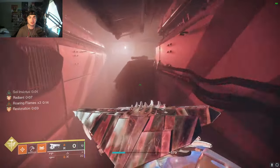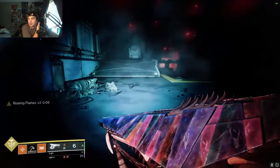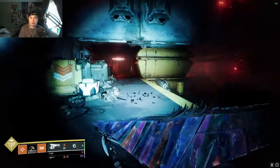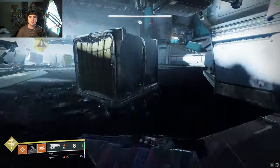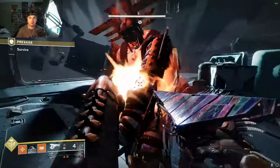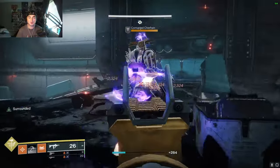The next area is going to be another add-clearing section — there's going to be a bunch of adds as well as two abominations we have to kill. There are no rally banners you can place down until the final boss, so if you want to save your ammo, feel free. On the left side we'll have a solar enemy to kill as well as a couple of lurkers. I like to go to the top and kill the void ones — those are probably the ones you want to get out the most because they're the sniper ones and they'll kill you pretty quick.